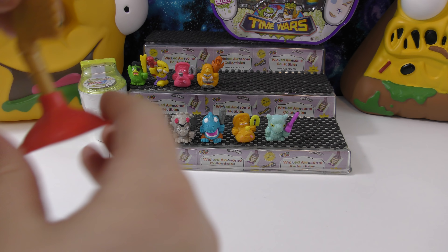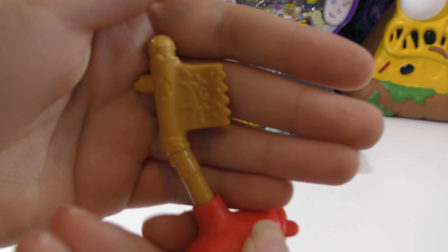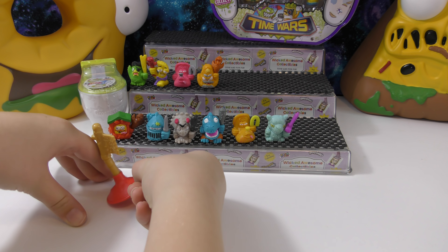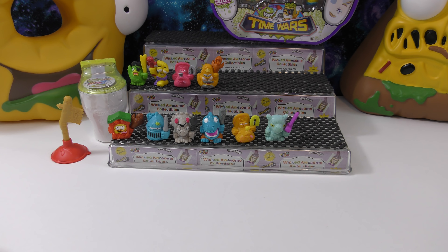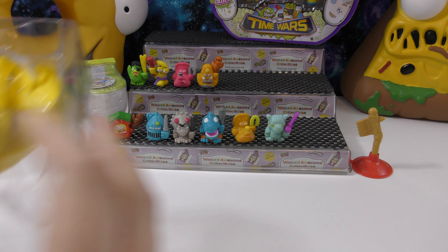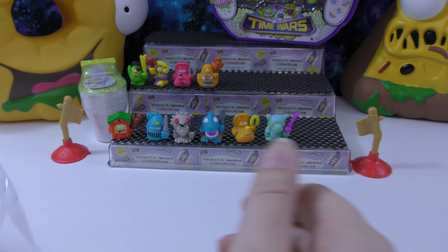We also got these little plungers that have a suction cup on the bottom — you can actually stick them to the table, and if you don't want them to pop you can just pull them up. We had two of those, plus a bag of weapons. We already took those out to make it easier to match them when opening the bags. This is what the pack looks like without the two splatter ones, the bag of weapons, and the plungers.